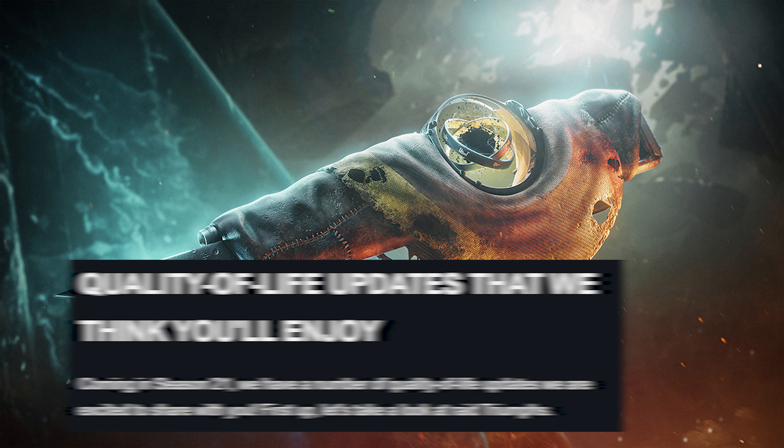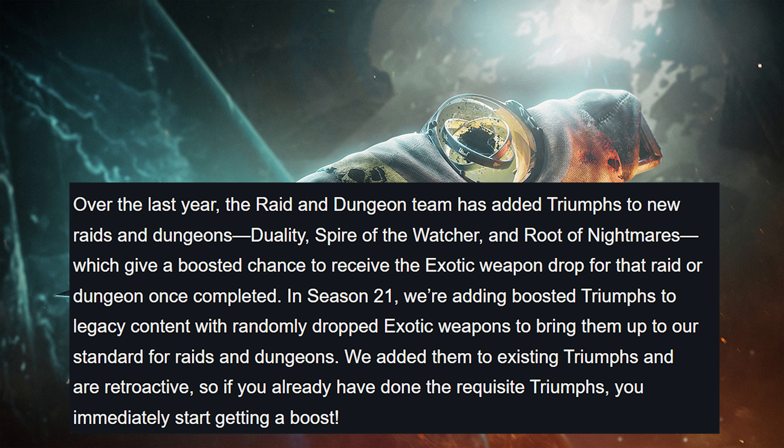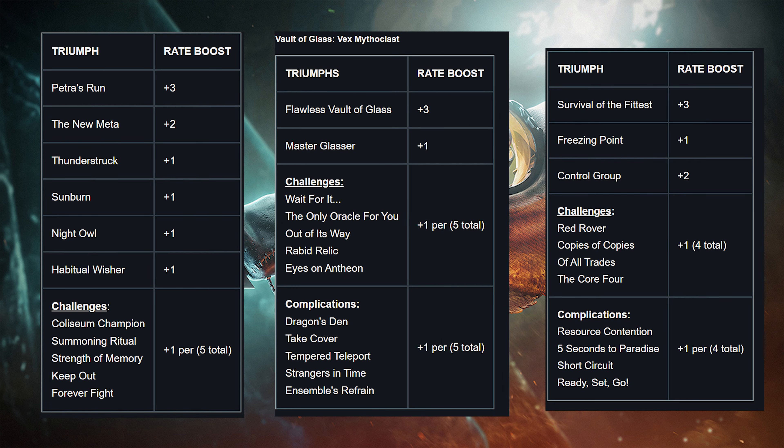Now for some quality of life updates. Coming in Season 21, Bungie added Raid Triumphs with boosted exotic drop chances to legacy content — Duality, Spire of the Watcher, and Root of Nightmares previously had this, and now legacy raids like Last Wish, Vault of Glass, and Deep Stone Crypt are getting boosted Triumphs as well. These were added retroactively to existing Triumphs, so if you've already completed them, you immediately start getting the boost.